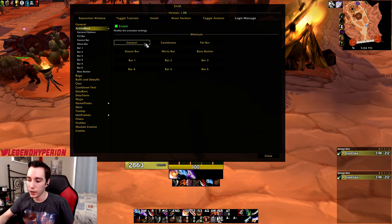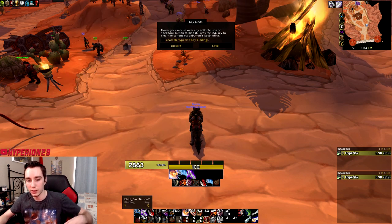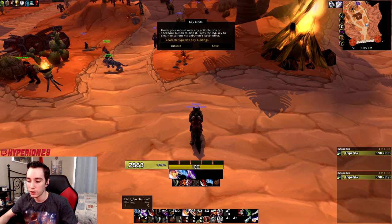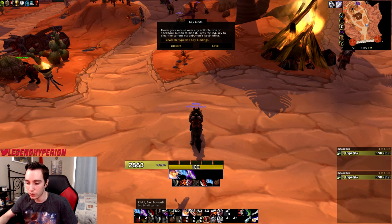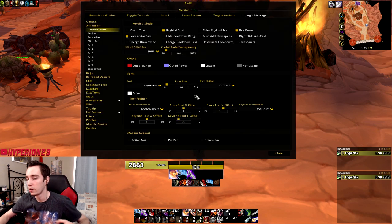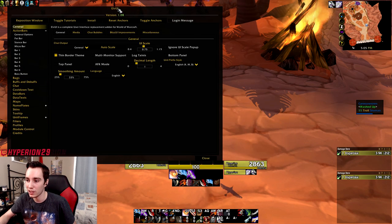For key bindings, ELVUI has an easy key binding mode. Go to Action Bars > General Options > Key Binding Mode. First, delete the preset key bindings — otherwise you'll have two bindings for the same button. Press Escape while hovering over them to remove the binding, then rebind. When you're done, press Save. For UI scale, in Classic I prefer a bigger scale since there's not as much happening — I use 0.75 in Classic versus 0.65 in retail.